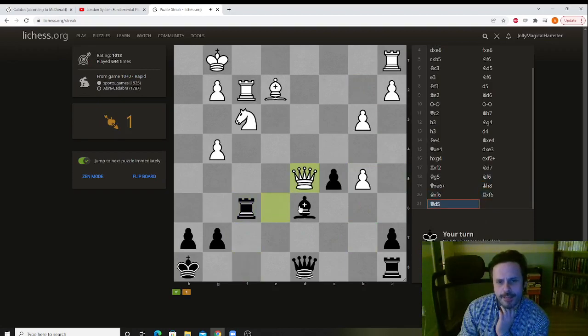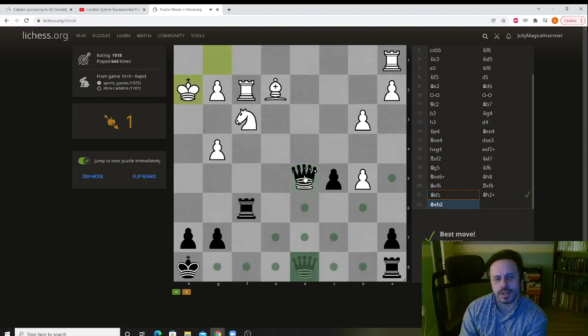Puzzle number two. This one is a discovery. Notice the queens are on the same line, so when we move the bishop, our queen attacks their queen. So queen takes queen.